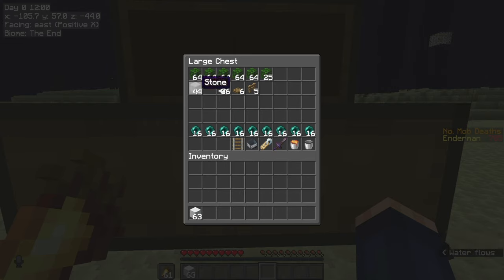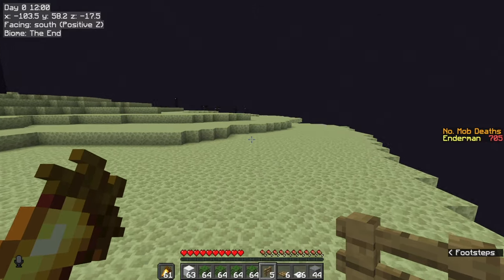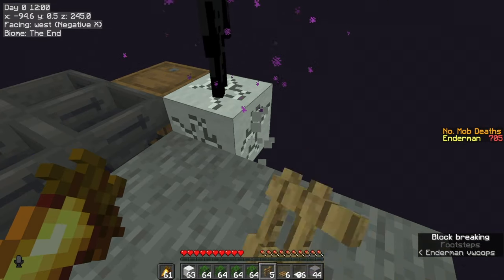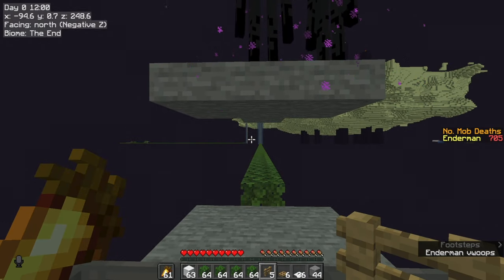Now collect everything in the chest apart from your buckets and we're going to head back and finish this farm. Once back, remember to take away any temporary blocks that shouldn't be there, then go on top of your hoppers.